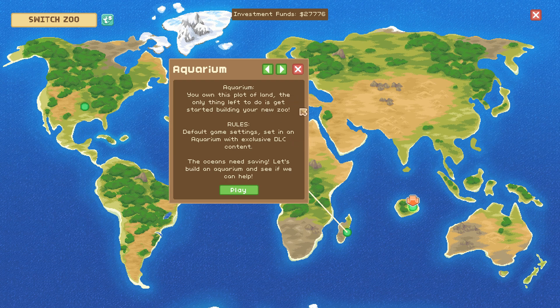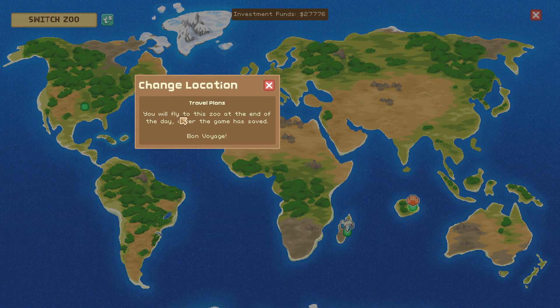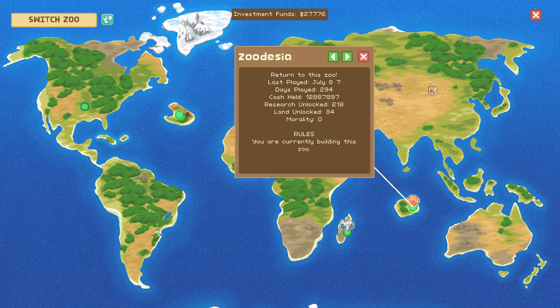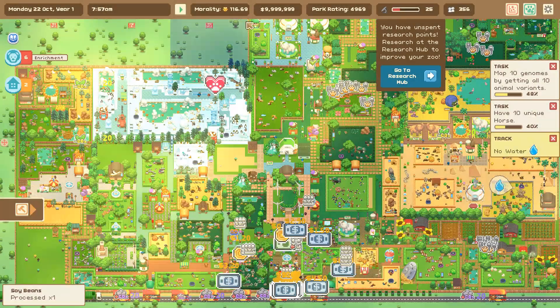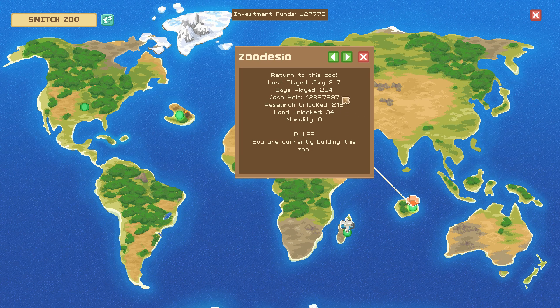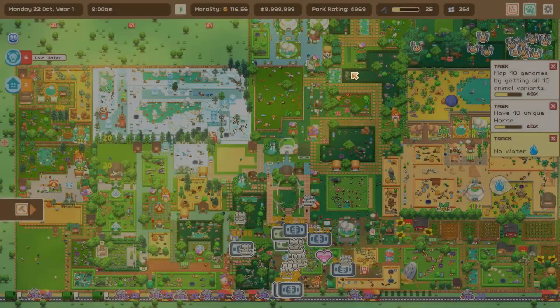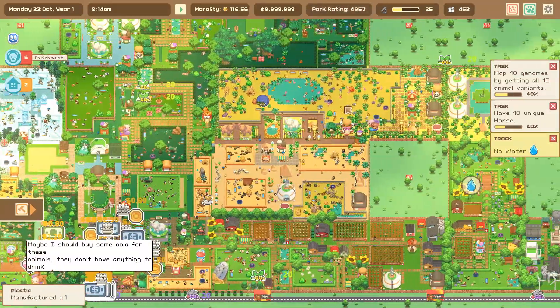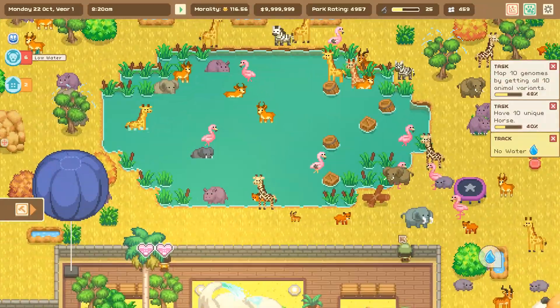Aquarium World — you own this plot of land and the only thing left to do is get started building your zoo. Default rules with the exclusive Aquarium DLC — the oceans need saving, let's build an aquarium and see if we can help. After the game saves, we'll fly to the new zoo. So we have one more day to take care of things back in Zoodecia Zoo. I need to figure out how to transfer the aquatic animals and mix them with the animals we currently have.